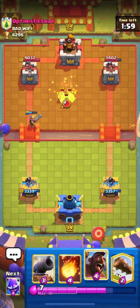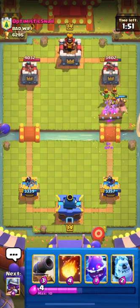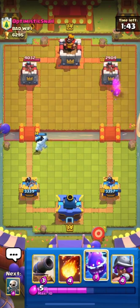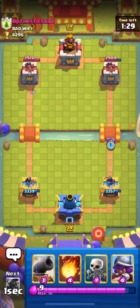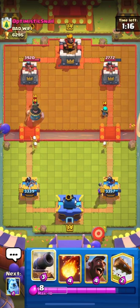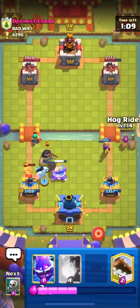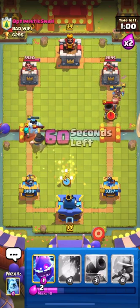Our Musketeer is healthy. He used Spear Goblins for Musketeer, and I know he has Goblin Gang so I'll predict it with my Log. He used Mortar at the last second but our Hog gets one swing and we distracted his Mortar with Ice Golem in time. We have a damage lead early — not massive but manageable. He also has Rascals. I'll place Musketeer from the back and use Cannon to catch his Miner.